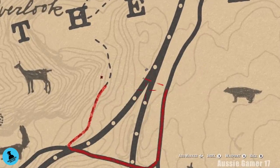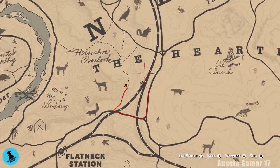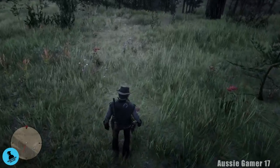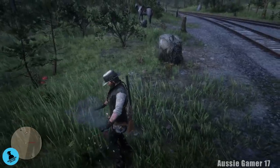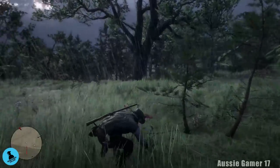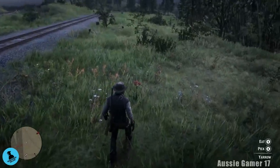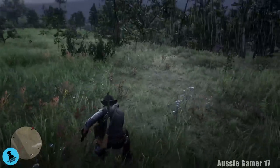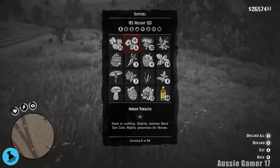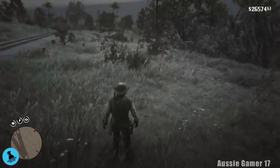Right near these railway tracks, under the E in the word 'the'. We've got another three here — could be even more. This is the closest to thick or dense forest that I've found any. There we are, there's another three. Let's do a quick check of our satchel — we've got 15, we're halfway there.